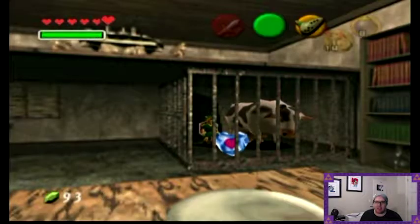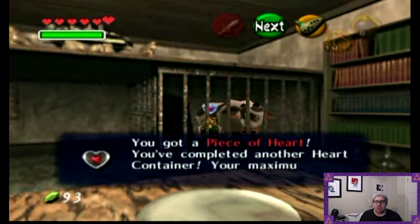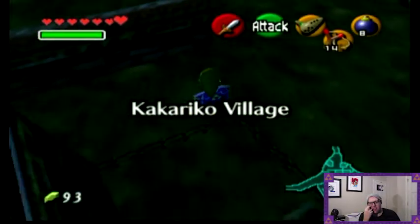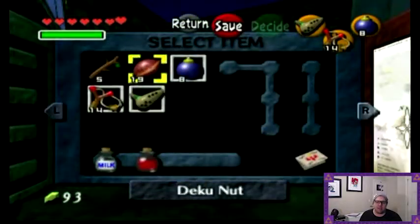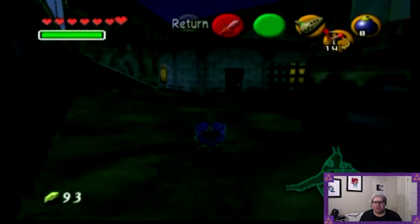We want to carefully drop down to the back, because in here — which is the place that I tried to fly to earlier, by the way — you get a piece of heart. And this gets us another heart container. I'm just going to quickly think about what I can do at this stage. Only four gold skulls so far? I thought I had a lot more.